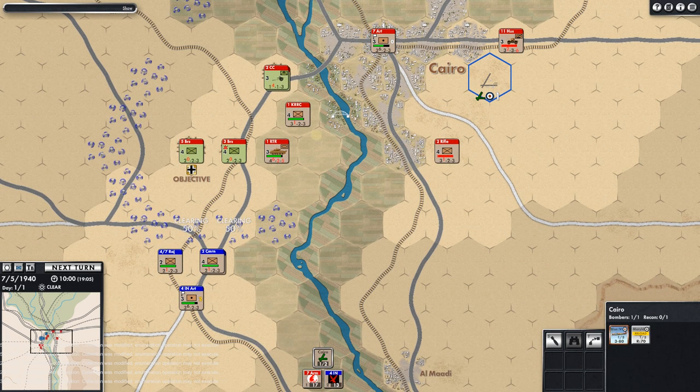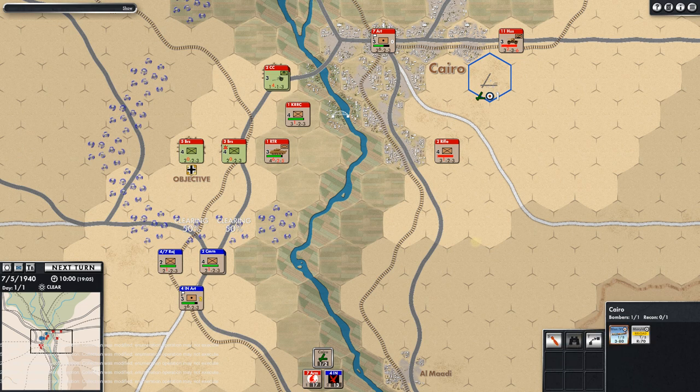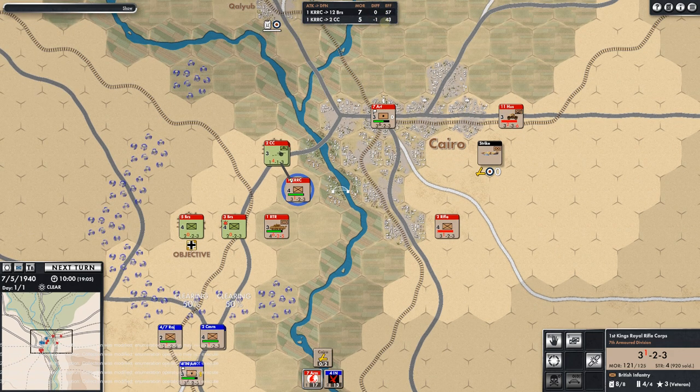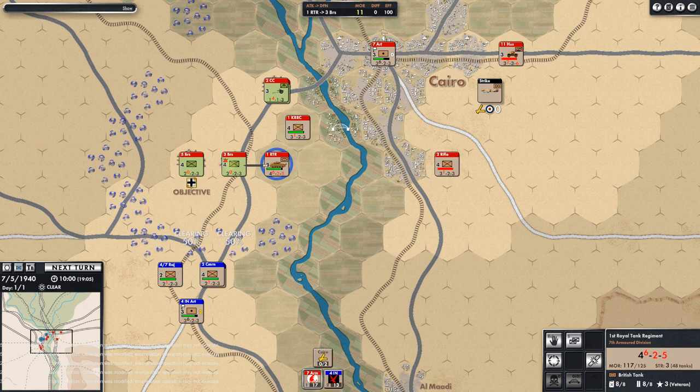I found a new game to play. We're going to figure this out — I think we'll play El Alamein, the scenario that comes with the demo, because I'm going to want to play a lot more of this game quite frankly. Before next time, I'm going to figure out how to see all of the combat results — there's got to be a way to pull it up beyond just losses. Maybe I'll read the rulebook too — it always helps.